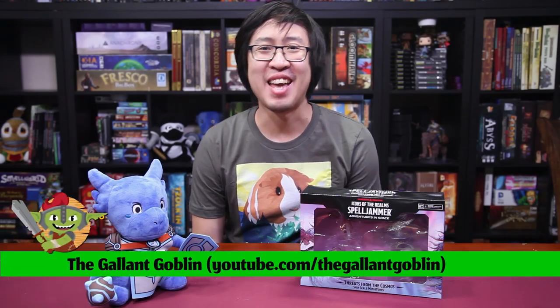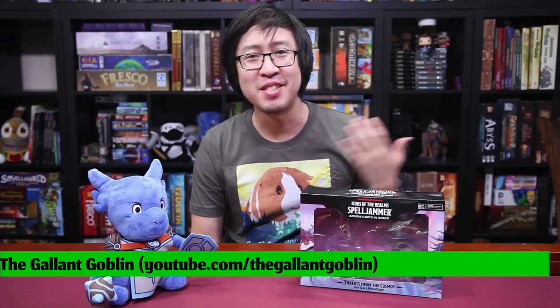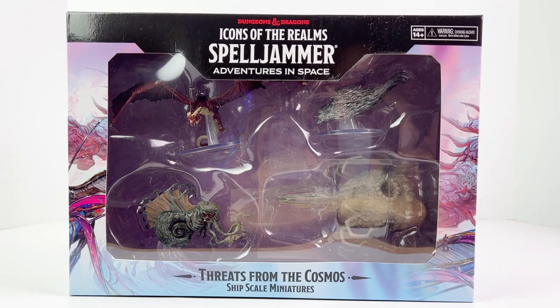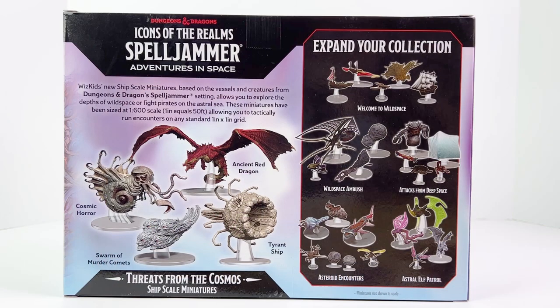Hello and welcome back to the Gallant Goblin. I'm Grady Wong, and today we're looking at another box of Spelljammer Ship Skill minis, Threats from the Cosmos. This is a fixed set box of four pre-painted minis from WizKids, and thank you to WizKids for sending it to us to review. You can see our overview of the Ship Skill minis in our review of the first Welcome to Wild Space box in the eye in the corner of the screen.